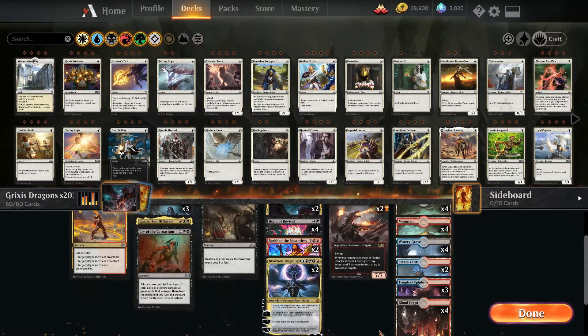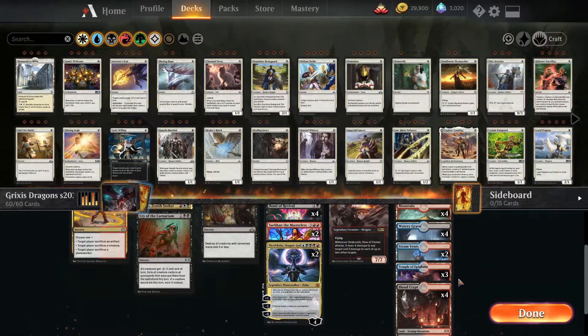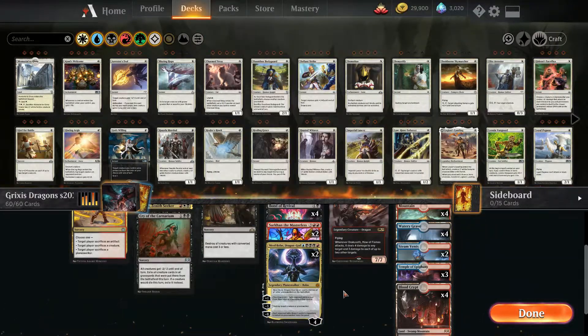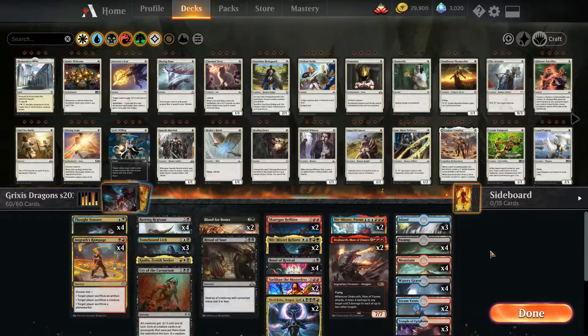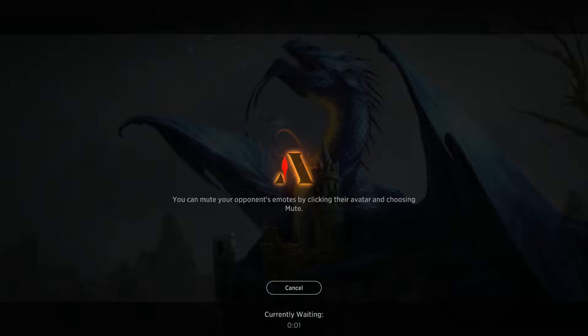Apart from that, our mana base has 4 Watery Graves, 4 Blood Crypts, and if you have 4 Steam Vents and 4 Temples of Epiphany, you put those in as well. Now, without any further delay, let's go play some Standard. Alright, let's go to our first run and see what we can make out of this recording session.